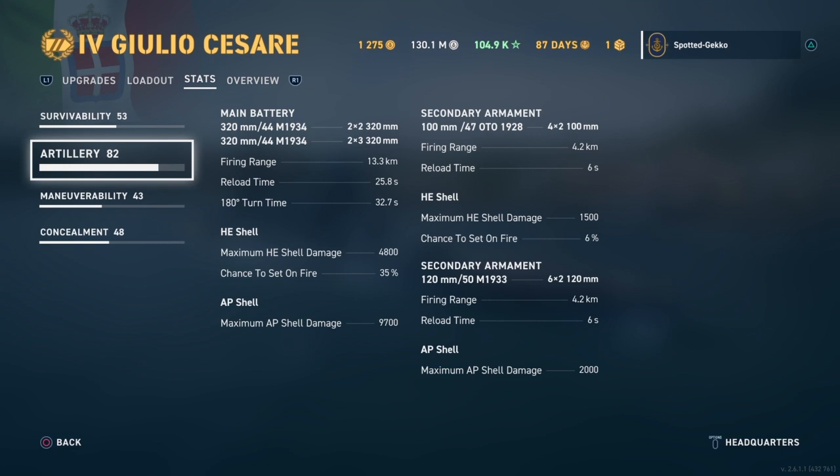I have to say that these guns are just awesome — these are 320mm guns. You have two dual turrets and two triple turrets. Firing range right now is 13.3 kilometers, down by 10% because I'm using the brawling skill. Reload time is sitting at a very good 25.8 seconds, and turret turn time of 30.27 seconds, which is pretty darn good. HE shells have a 35% chance of starting fire, dealing 4,800 damage. The AP shells hit for 9,700. Secondary armament starts at 4.2 kilometer range — I don't think a secondary build is a good idea. I think you want the aiming or main battery upgrade.